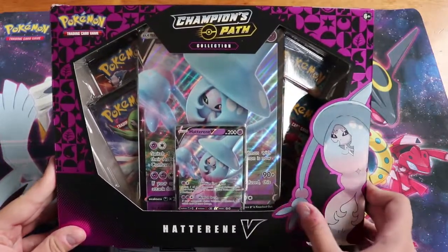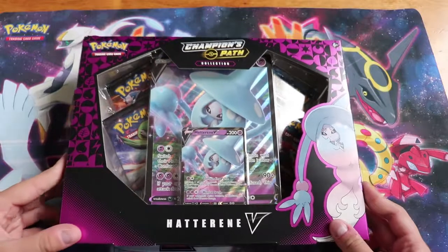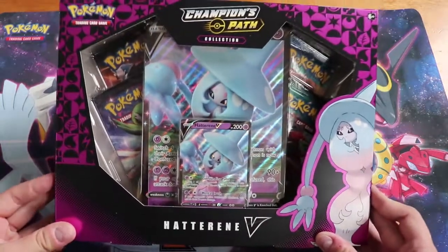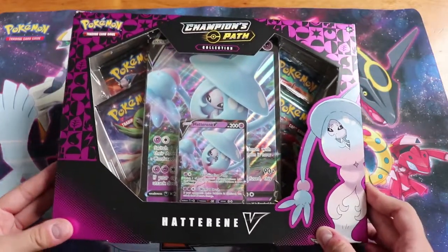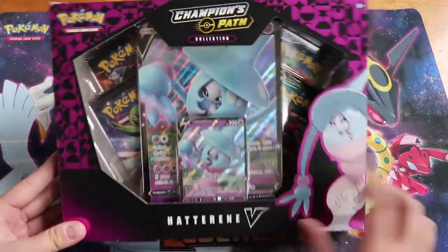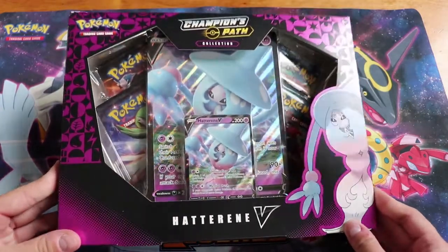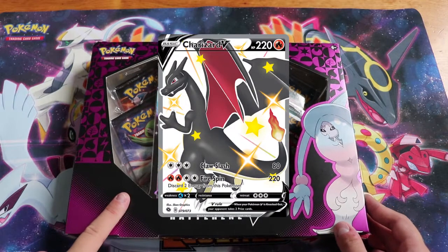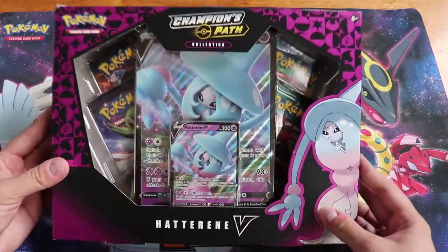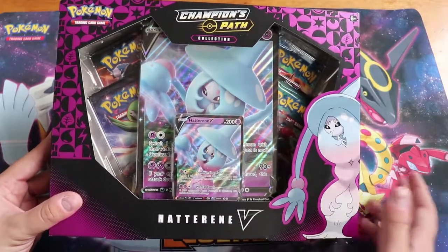Today I'm going to be opening the Hatterene V box for the Champion's Path collection. I finally managed to get my hands on something from Champion's Path because they've been sold out everywhere, but I managed to go to my local Toys R Us and they had two of these. One I'm going to hold onto to see if Champion's Path keeps going up because the prices on the aftermarket are incredibly ridiculous right now. We are looking for either the Shiny Charizard V card or the Rainbow Charizard V Max card, both going for about $500–$700 Canadian.